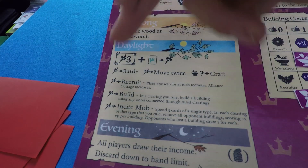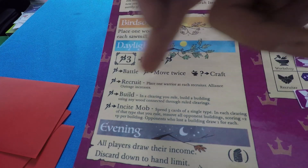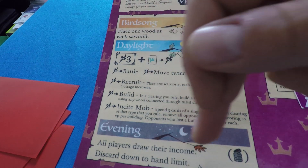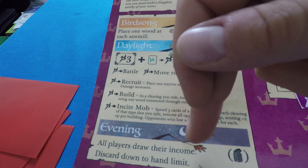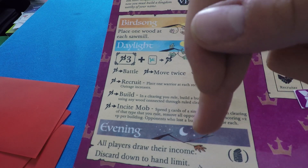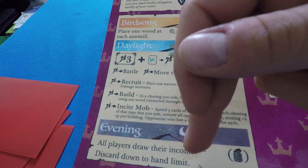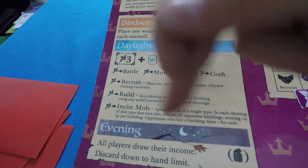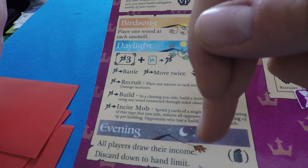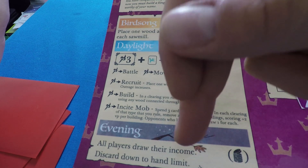Once the Marquis has spent his actions — three or more if he discarded bird cards — it's the Evening phase. In the Evening phase for the Marquis de Cat, all players draw income. This is really important because this is when everybody gets their cards. Then the Marquis de Cat discards down to hand limit — that's only the Marquis de Cat. His starting hand limit is five, shown by the top right symbol. Then it's over to the Old Eerie Order.